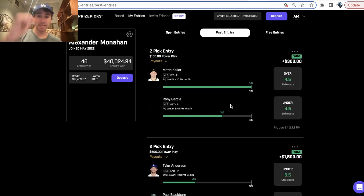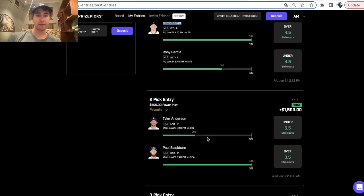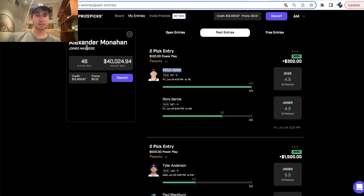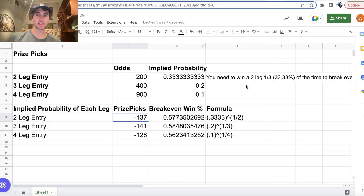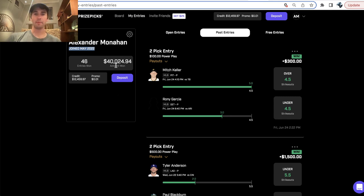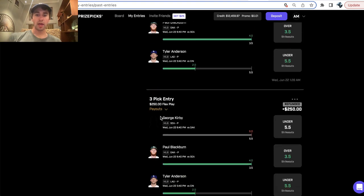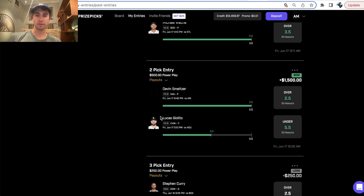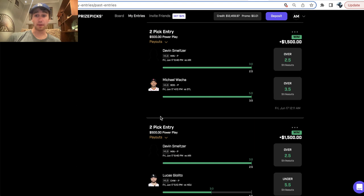We hit today — Mitch Keller over 4.5 strikeouts and Ronnie Garcia under 4.5. Been on a pretty good baseball run on PrizePicks. I didn't start PrizePicks until May 22, and I really looked into the math behind it and how you can squeeze out edge as a DFS player, and have been aggressively trying to use it since then. We've been hitting at a pretty incredible clip recently. Thanks so much for your time — I hope you're able to tail these player props and have a great one.